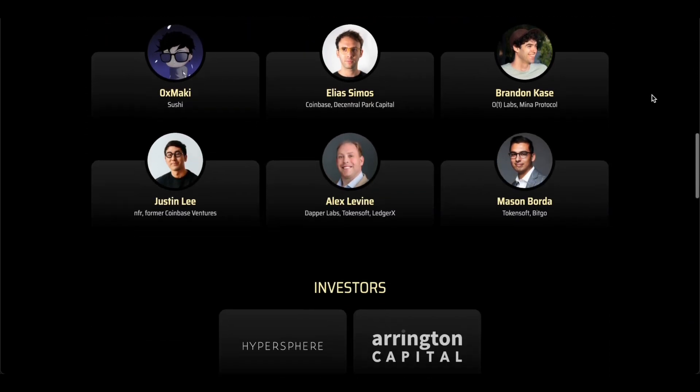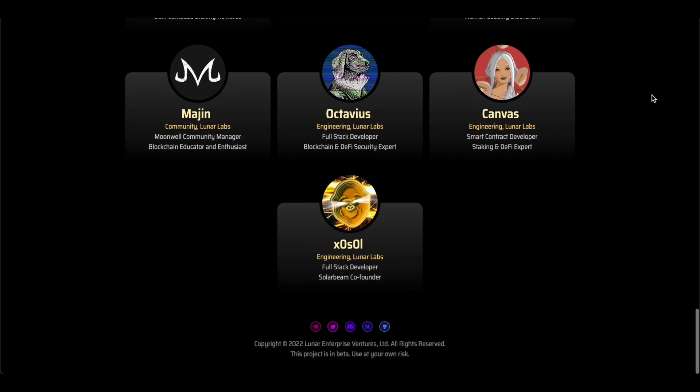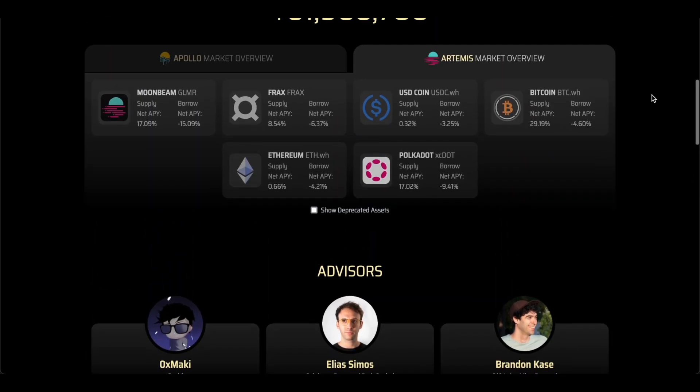I must admit that there are two deployments of Moonwell. One is called Moonwell Apollo, deployed to the Canary network of Moonbeam — Moonriver — and Moonwell Artemis, which is the deployment of Moonwell to Moonbeam. In this intro I'll mostly talk about Moonwell Artemis on Moonbeam.